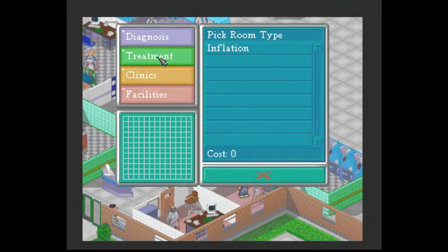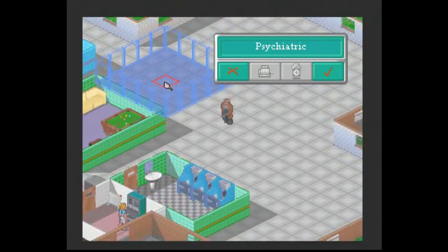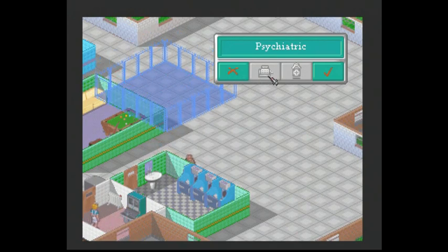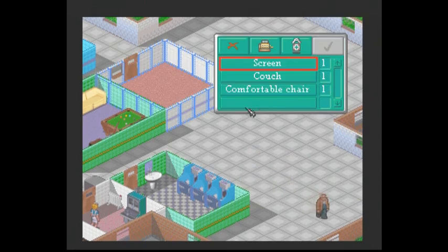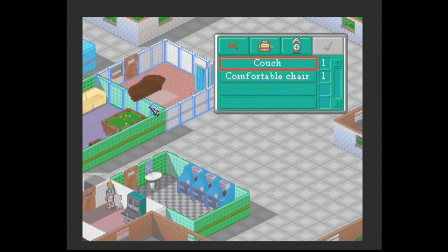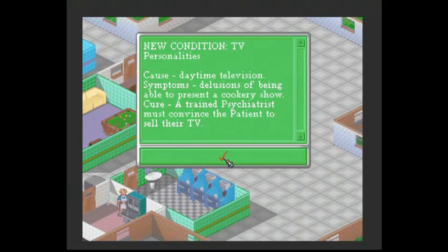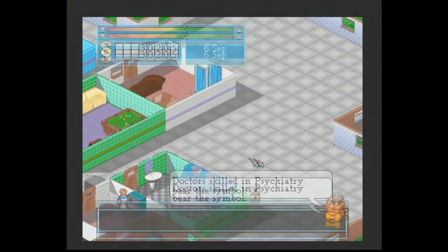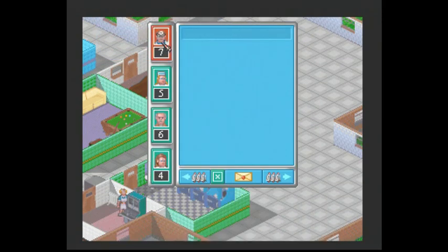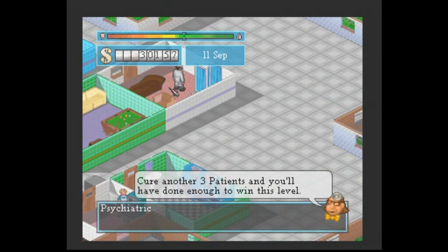Let's see what else we've got - no more facilities that we need right now. We could put a psychiatric ward in. The problem with these is you do need a specialist psychiatrist. Look at these terrible controls. We do need to increase the value of our hospital. Staff members are reminded to rest frequently. A trained psychiatrist is needed for that. Let's see if there's a psychiatrist available - which there probably will be by now. There he is. Get in there.